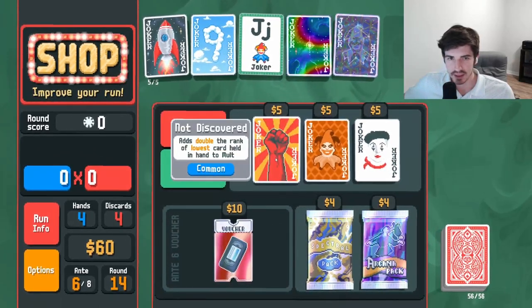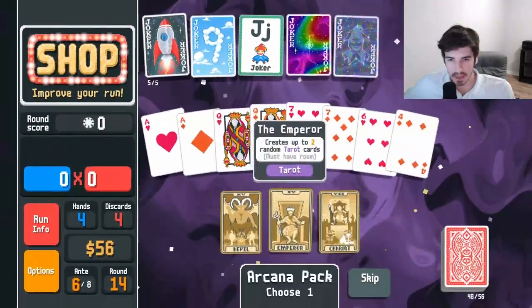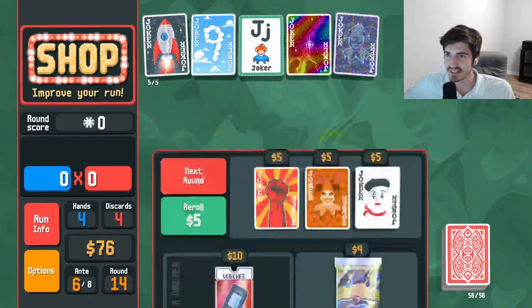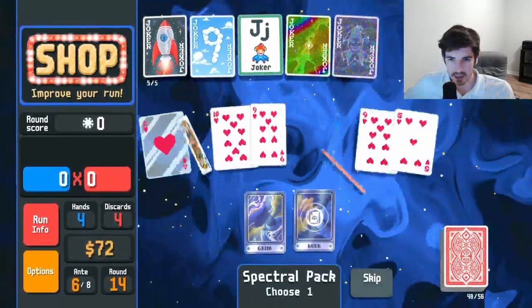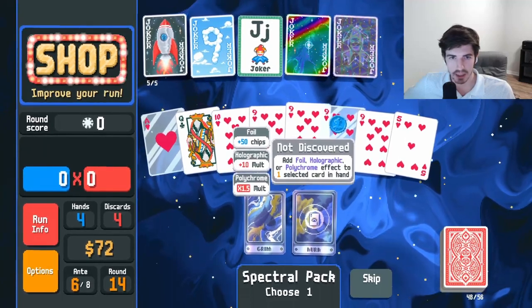I don't think we need any of those guys. Open an arcana — see what we get. Emperor gives two random tarot, that seems great. Hermit to get an extra 20 dollars, thank you. Save the hangman for later. What kind of spectral are we working with? Get enhanced aces, or get foil/holographic/polychrome added.